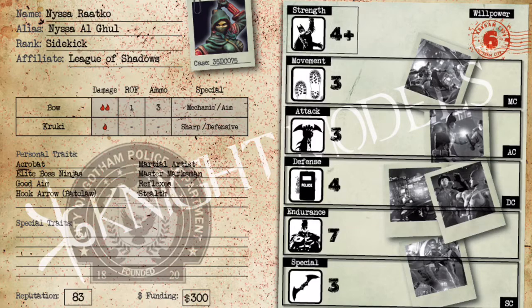Her next personal trait is Elite Boss Ninjas. As an affiliate of the League of Shadows, their henchmen — the ninjas — are great characters with high defense and great weapon loadouts that do a ton of blood damage. If you take Nyssa in your crew, you can take more than a single ninja, which is really good.